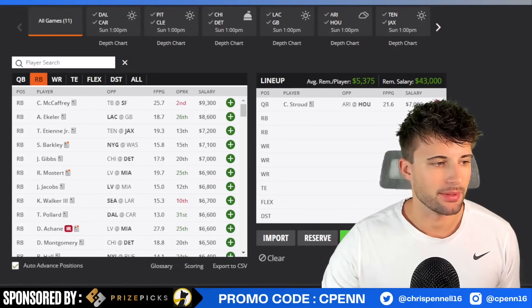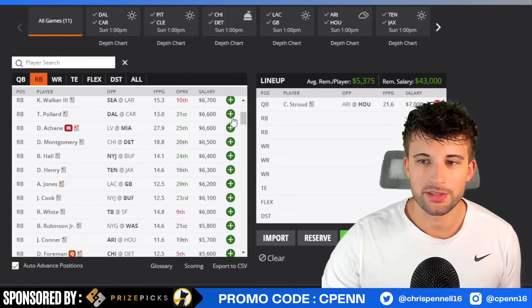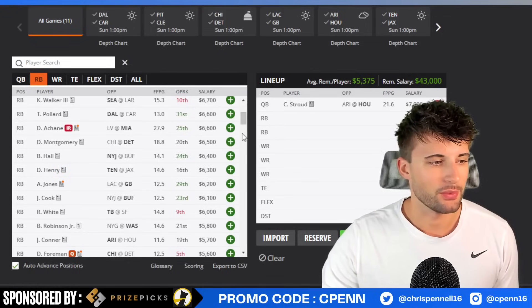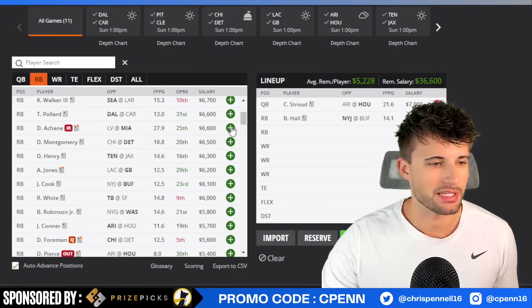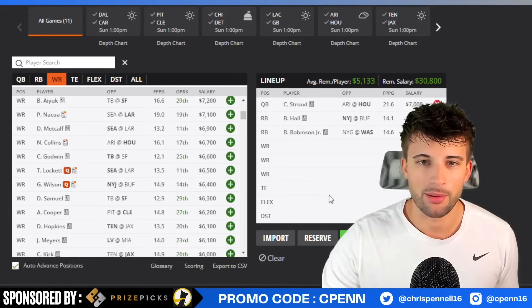Heading back to our build — I'm going to save a little bit of money at running back. Even though I love Jameer Gibbs and Tony Pollard a lot, we'll square it a little. As much as I want to play Devin Singletary, I'm not going to be able to do it in this build because I want to roll out four Texans, and it's not the best correlation having Singletary with guys like Nico Collins or Tank Dell. So let's roll out Breece Hall at $6,400 — I know the potential game script wouldn't be great, but he's going to get passing opportunities too. Then Brian Robinson of the Washington Commanders — big week last week, but I'm not point chasing. I'm mainly interested because Antonio Gibson's going to be out and this game script is perfect for Robinson.